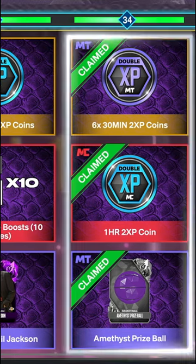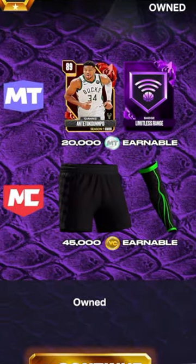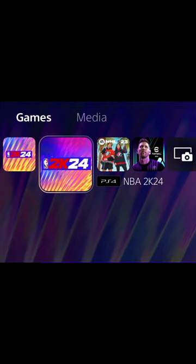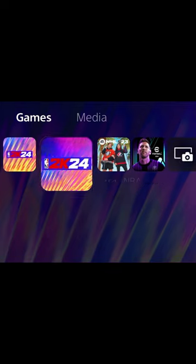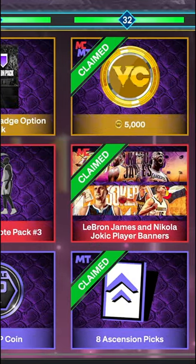Did you know you can double your Season Pass VC in NBA 2K24? If you bought the Black Mamba Edition or the 25th Anniversary Edition and you have at least the Pro Pass, you will have access to both versions of the game. This allows you to get 90k earnable VC rather than 45k.